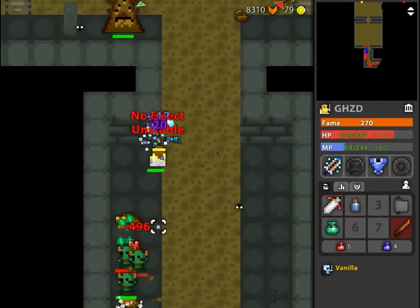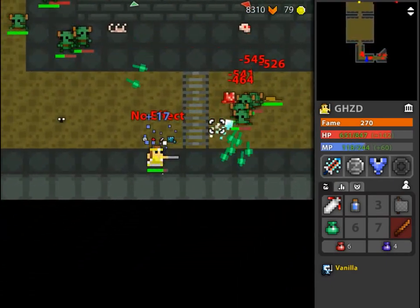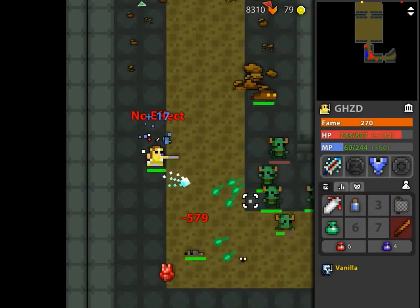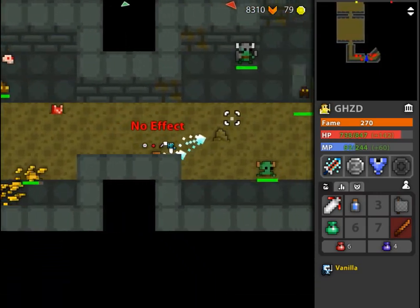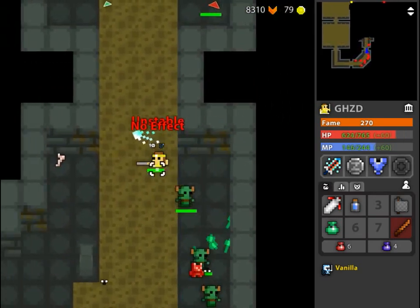If you've never done the sewers before, I'd just say take your time and clear each room as you go. It's pretty easy on any class if you do it that way. I sometimes like to use the little pillars in each of the rooms as a shield from damage — that seems to help me take less damage.